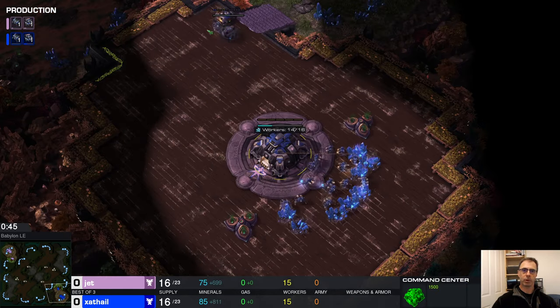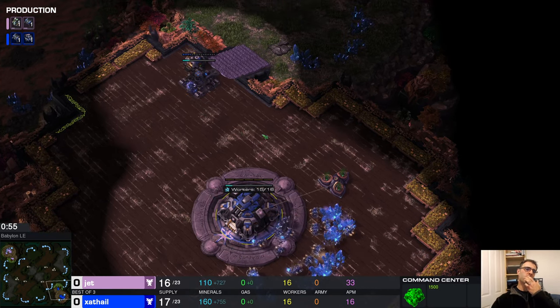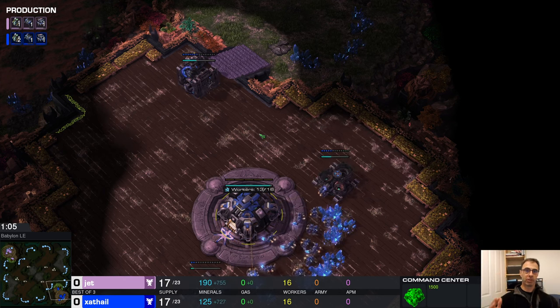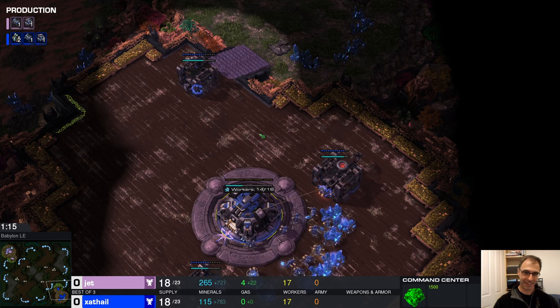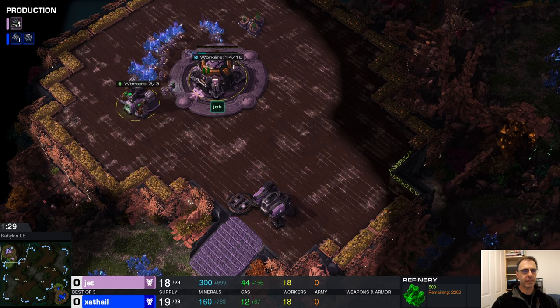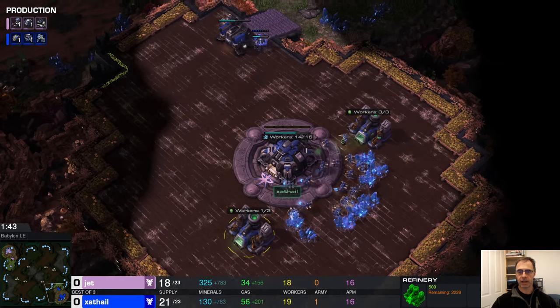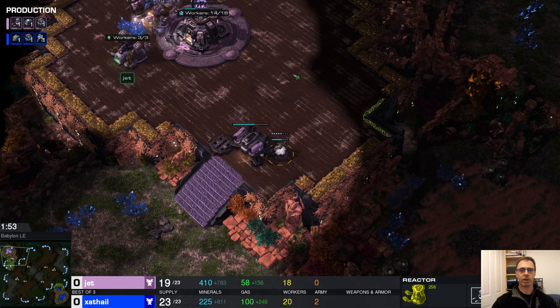Looking pretty similar on both sides of the map so far - both of them walling off at the top of the ramp, which is fine. It's Jet with a slightly quicker gas, but it's double gas from Zaythold so he'll quickly catch up on that front.